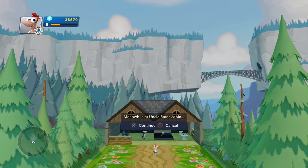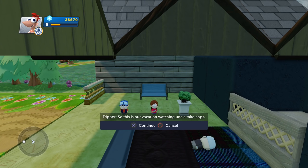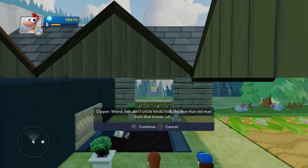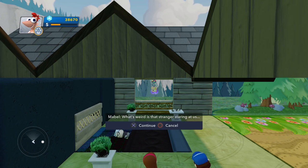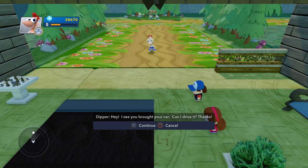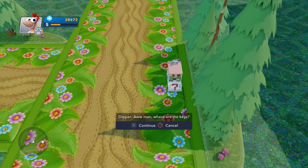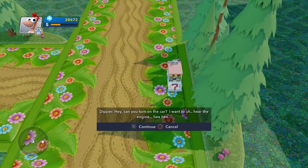Got a big arrow right here. Meanwhile, at Uncle Stan's cabin. Dipper: So this is our vacation, watching Uncle take naps. Weird. But doesn't Uncle kind of look like that old man from that movie? Carl Fredrickson! That's cool — it's got the Up house. What's weird is that stranger staring at us. That's me. That is Uncle's friend stopping by. Hey, I see you brought your car. Can I drive it? Thanks.